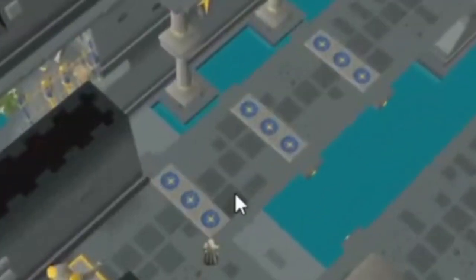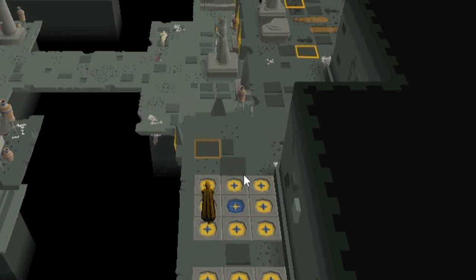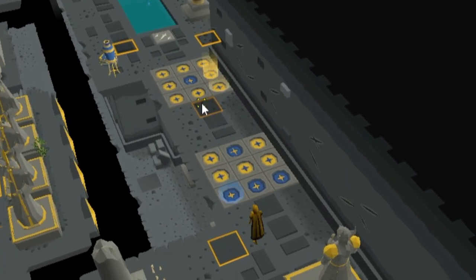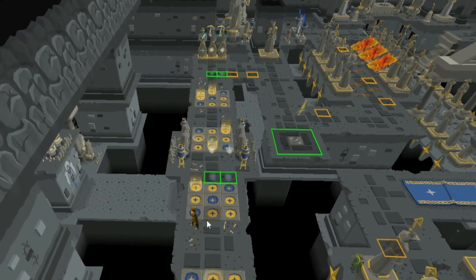The three statues summon lightning in a 3x3 pattern that can briefly stun you — get your timing right to run completely through. The strange tiles are blocks of yellow and blue teleport circles: blue teleports you forward, yellow sends you backward. Try to run a straight path over them when none are lit, or aim for a blue one if you think you can make it.